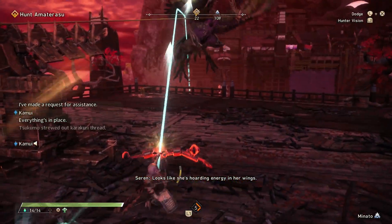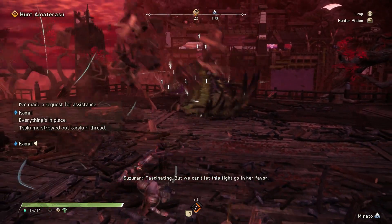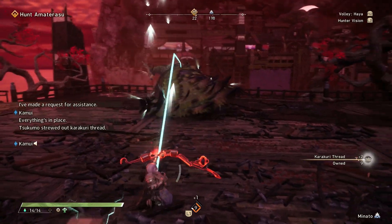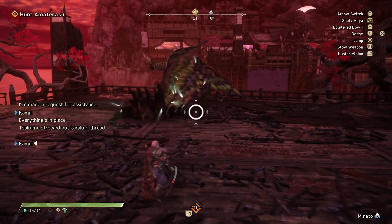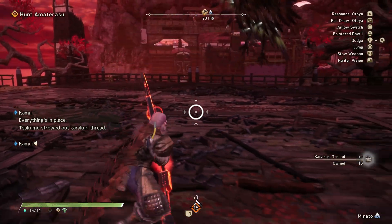Amaterasu might seem impossible at first, but it's actually not that bad once you learn its patterns. It basically just tracks like a guided missile and hits super hard, so it's easy to get two-shot when you make a mistake, or even one-shot depending on your armor. This makes it super important to make sure that you're properly geared for this hunt, unless you like getting your goose cooked by a burning bird.